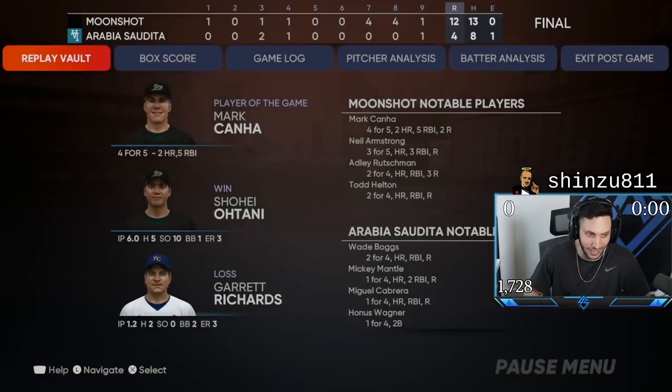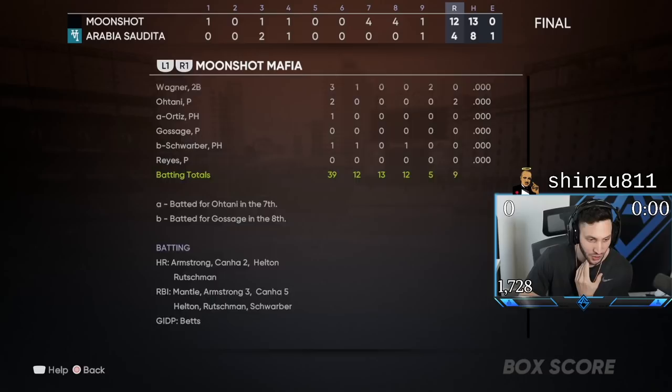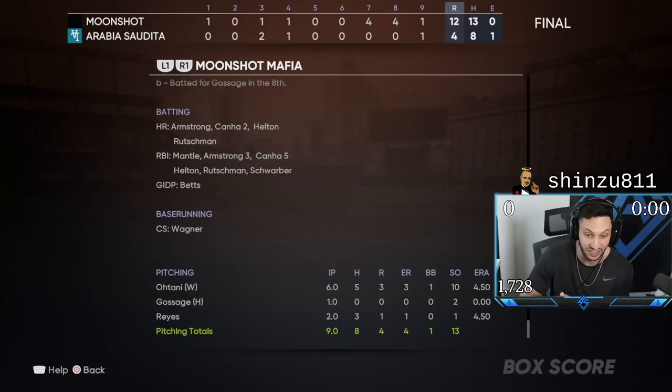Is he the player of the game? He better be. He is the player of the game — four for five, two home runs, five RBIs. He has my heart. The offense showed out late in that game. We couldn't get anything going until we took out Edward Cabrera, and then we just started raking. We hit five home runs. Pitching did well — Ohtani six innings, three runs, ten strikeouts. Mopin shut it down.